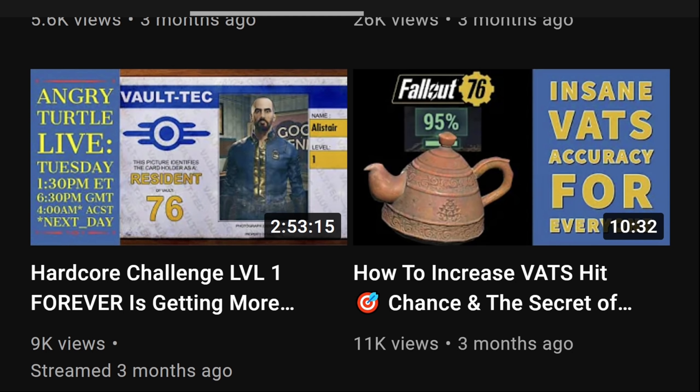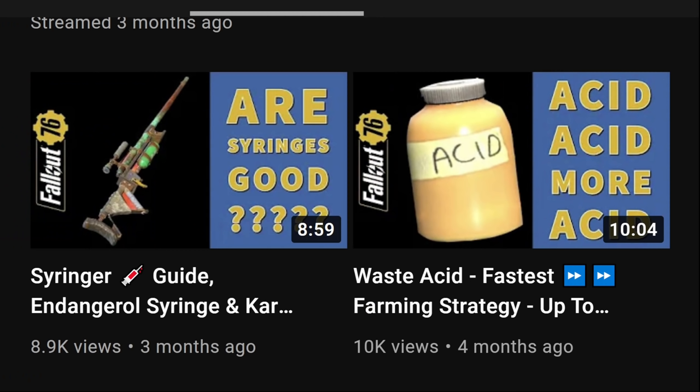Here's another video about VATS hit chains and the secrets of Sweetwater Special Blend. If you want to know what the secret is: you can use it with Party Boy or Party Girl under Charisma, and if you're an Herbivore it adds even more. If you're on a team with Strange in Numbers equipped, you can get up to plus 15 Perception from this one drink, lasting for an hour.